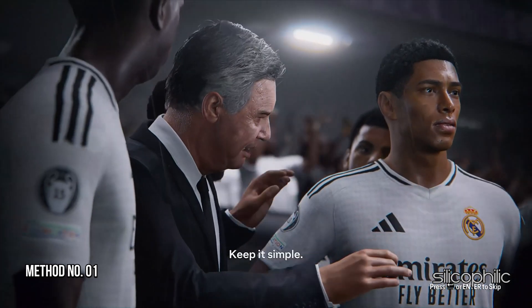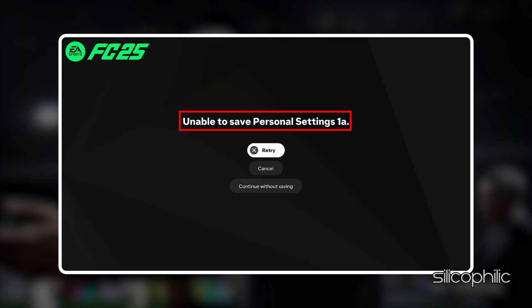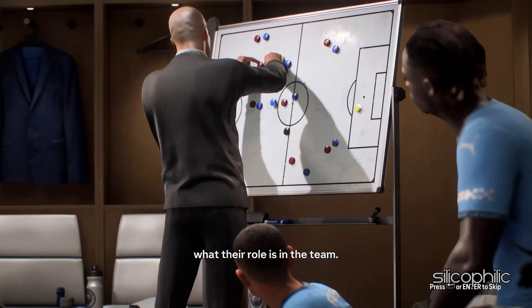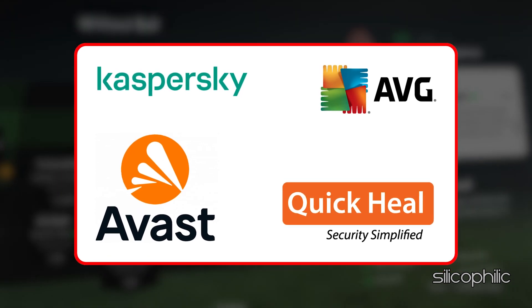Method 1: Add the game to the antivirus exclusion list. When you are getting the unable to save personal settings FC-25 error, you can add the game to the antivirus exclusion list on your PC. If you have any third-party antivirus, then add the game to the whitelist or exclusion list.